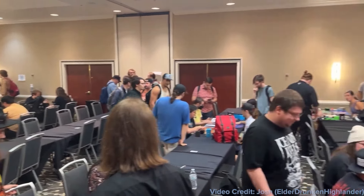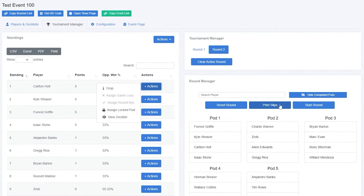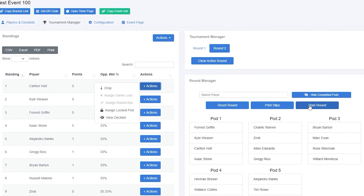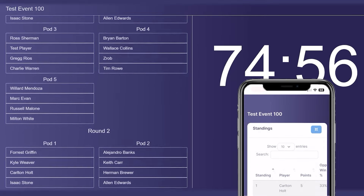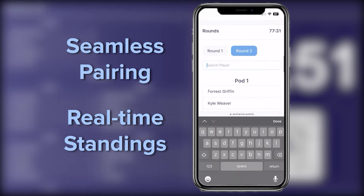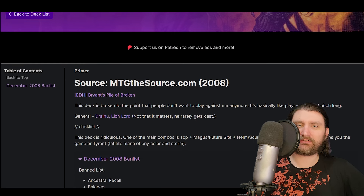Looking to run a great CDH event? Having hosted over 100 successful tournaments, Eminence Gaming has your back with Command Tower. With its intuitive tournament manager dashboard, you can handle everything from deck list submission to player management in just a few clicks. Players just scan a generated QR code to access your full tournament bracket, with seamless pairing software and real-time standings. Give Command Tower a try for your next event.